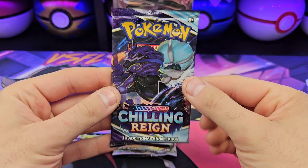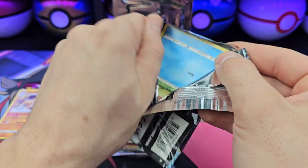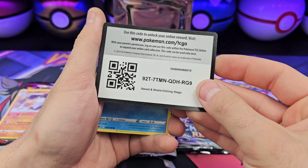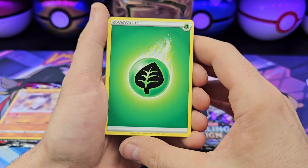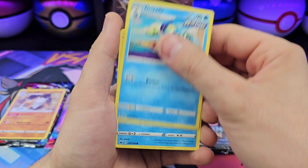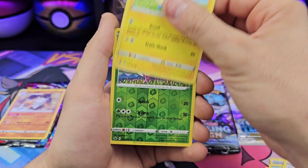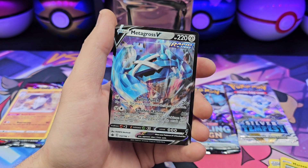Let's go — let's go for any of the Galarian bird alts. Grass energy, Peony, Honey, Drizzile, Sprigatito, Brawler, Gallade, Porygon, Mareep, Steenee, Metagross V — okay.